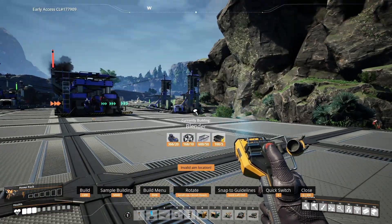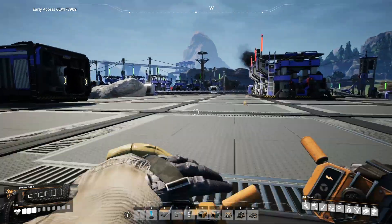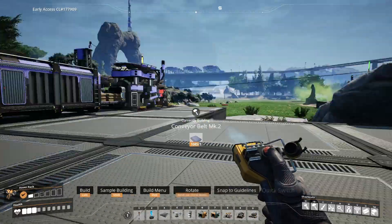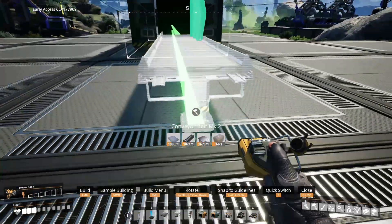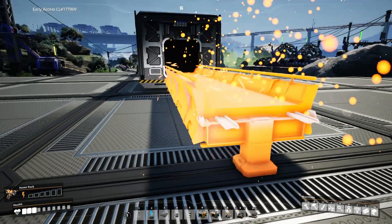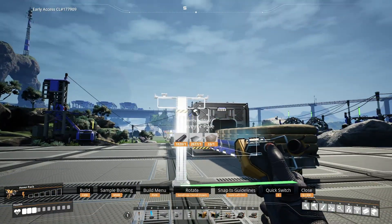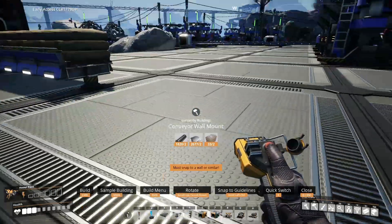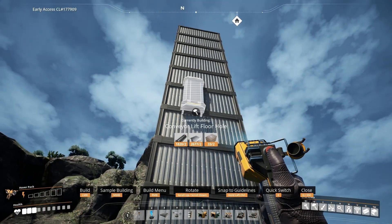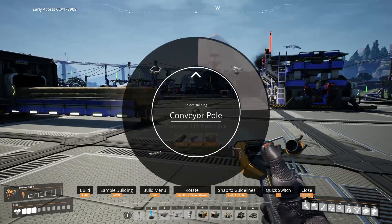From the hold-E wheel you can go to the blender and switch between liquid buildings. It also works with belts — I can switch to levels two, three, four, five, all the different belt levels. It even works with conveyor poles: you can switch to conveyor poles, stackable pole, wall mount, and floor hole. Quick switch is definitely very helpful.